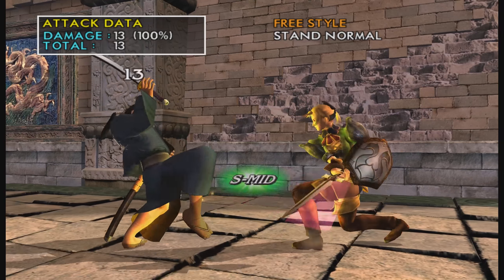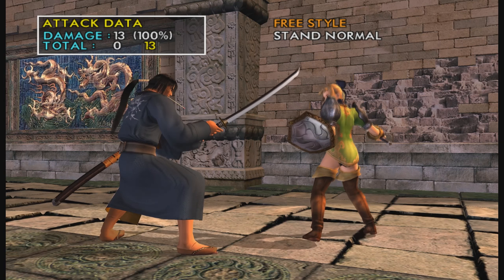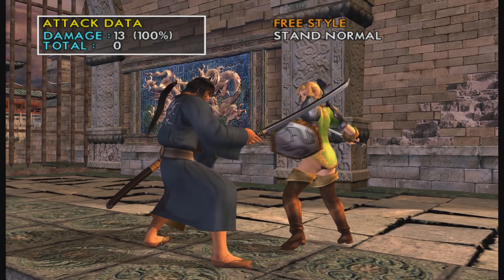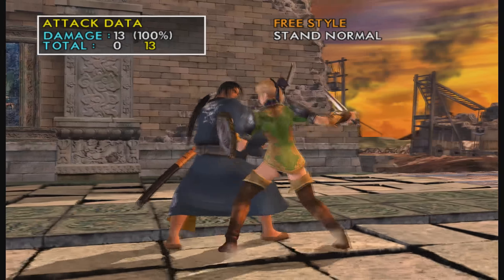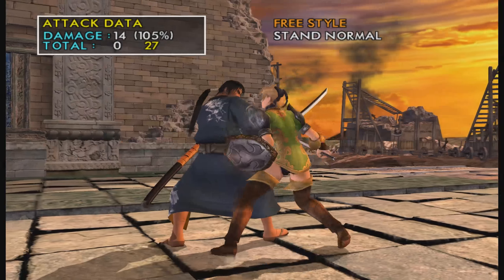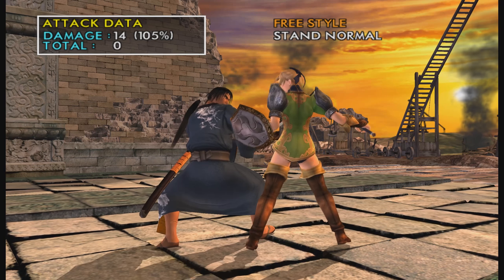Her 2A — standard 2A. Really safe on block, a little bit plus on hit, and it's good for building up your offense and pressure game. Great advantage on hit. The only issue is you can jump over it, so you can't abuse that too much.